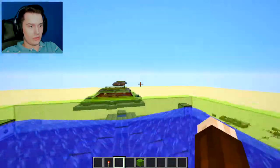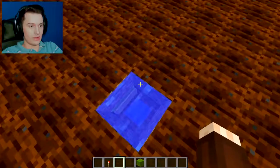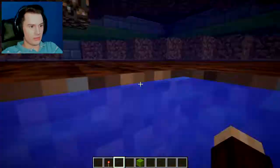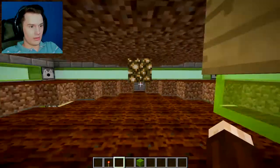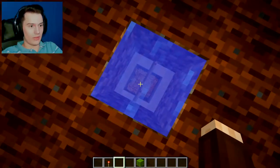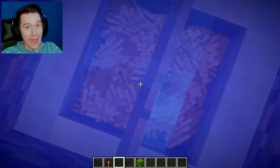Now if you look down here — let me turn it off first. And now you can see all the crops are missing from this layer, none on this layer, none on this layer, none on this layer, and none on this layer. All the crops are right there. Do you see that? This thing is mad good.